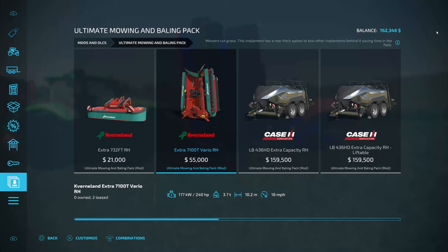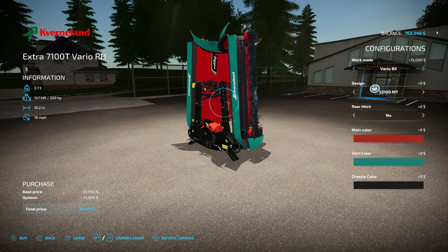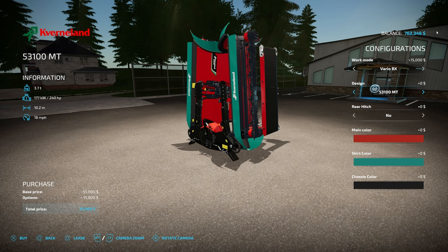Now you're going to need the wing mower. Once you get in here you can see you've got a couple of options. Up at the top you've got the Vario BX — you can get that, but you're not going to be able to get a swath; it's just going to mow standard like a regular mower. So I would go ahead and get this one here, which is going to cost you $15,000 more. You can pick between your Cavernland or your Vicon; we're going to stick with Vicon.